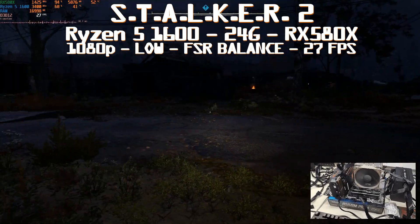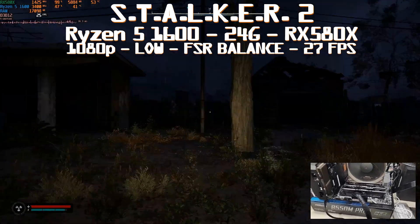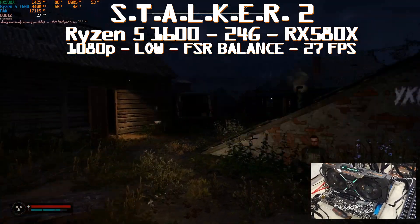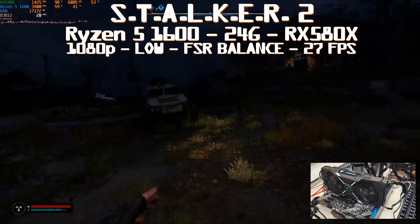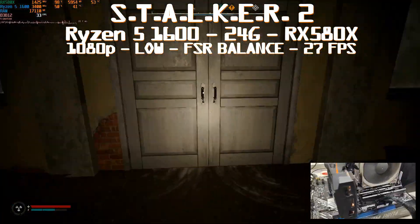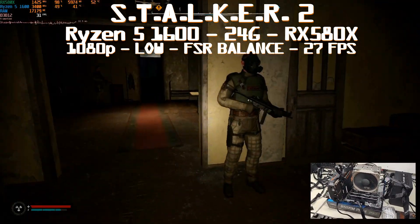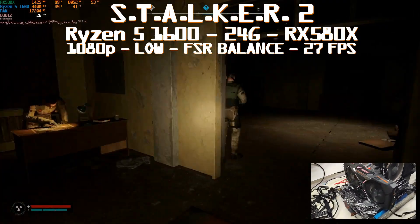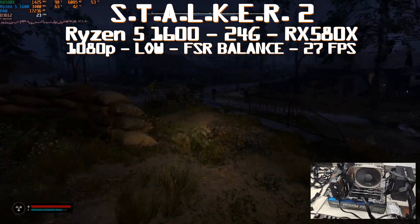Switching to the all-AMD side - Ryzen 5 1600 non-X and the RX 580x - this time with 24GB of RAM. Like with Intel, we see that with 24GB we're still using 17.1GB. The CPU is a little happier with slightly lower utilization, but fps didn't change at all. It actually has worse results than my first video, averaging 27 fps, meaning the GPU is now our bottleneck.